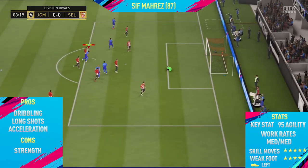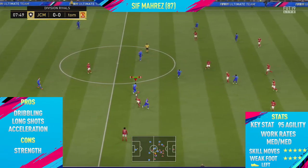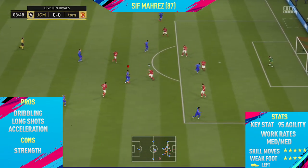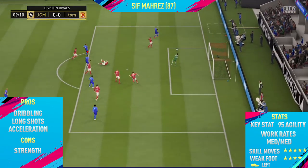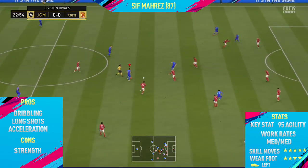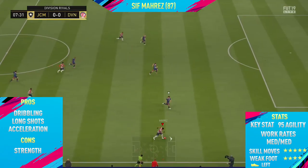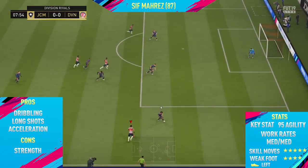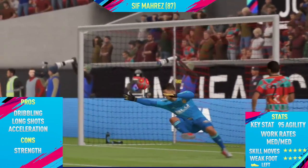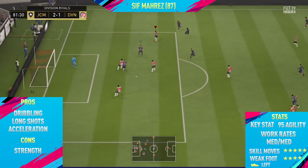Starting off the highlights for this 87-rated inform Marez card, the first pro is his dribbling — he is absolutely insane at dribbling and hands down one of the best dribblers on the whole of FIFA 19. The next pro is his long shots; I was actually surprised how good his long shots and volleys are — he scored a few volleys in this video. The final pro is his acceleration, which is on another level. He's also hands down one of the best five-star skillers on FIFA 19, up there with players like Jjo Katia.